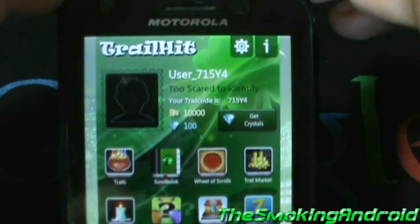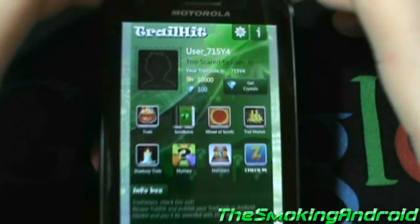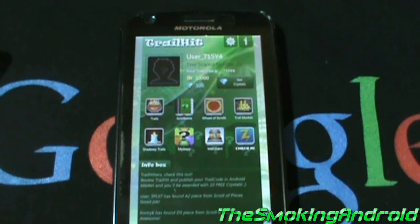Trail Hit uses geocaching, but you won't find yourself trudging around in the bushes. The difference between Trail Hit and other geocaching games is that it comes with an extremely elaborate backstory.